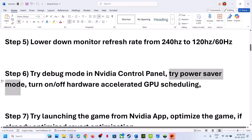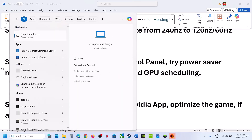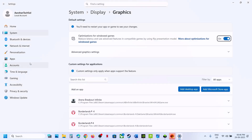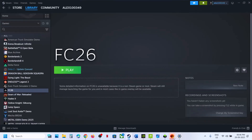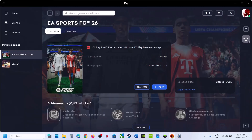The next step is to turn on or turn off Hardware Accelerated GPU Scheduling. Type in Graphic Settings in the Windows search box and click on Graphic Settings, then go to Advanced Graphic Settings. If Hardware Accelerated GPU Scheduling is off, turn it on and launch the game to check. Still not working — if it is already on, turn it off, relaunch the game and check.